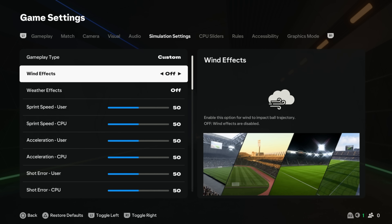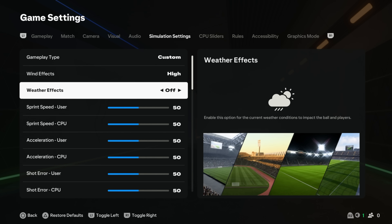We've got the wind effect setting, which we need to turn on. Low means it's only going to have a minor effect on the ball during gameplay. Medium means the wind speed will range from calm to medium. High means the wind will have a significant impact on ball movement when it travels long distances in the air — we have to leave it on high. There's weather effects here as well; if you turn it on, the weather will impact the ball and players.